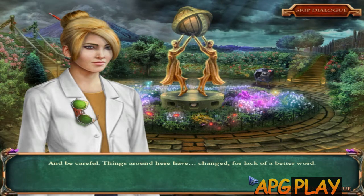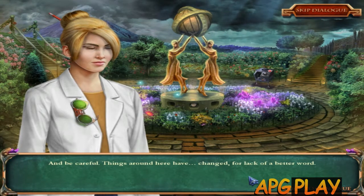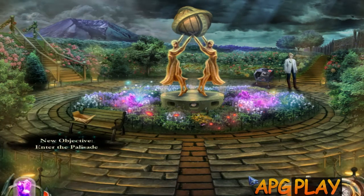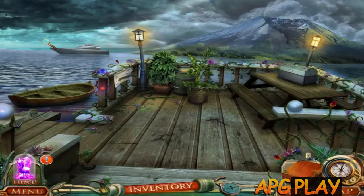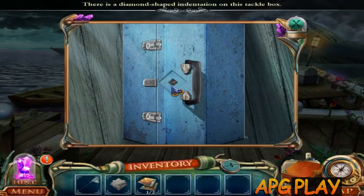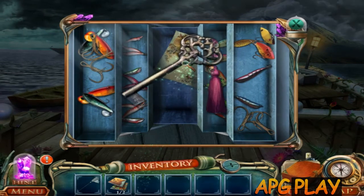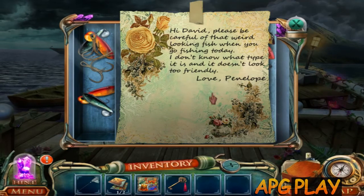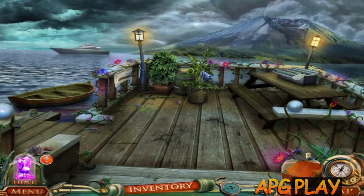And be careful - things around here have changed, for lack of a better word. Got it. Thank you. Let's see what we're going to do - let's explore this one. There is a tool which is locked. I need a diamond-shaped key or something. If this may help. There must be something else. If I've forgotten anything I will always return.